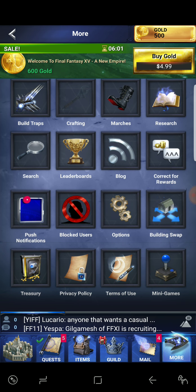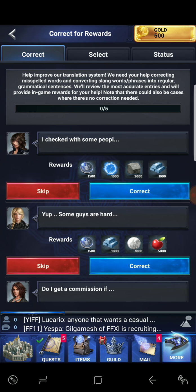There's a leaderboard and a correct-for-rewards feature. It says help improve our translation system — we need your help correcting misspelled words and converting slang phrases into proper grammatical sentences. They'll review the most accurate entries and provide in-game rewards for your help. Note there could be cases where no correction is needed.